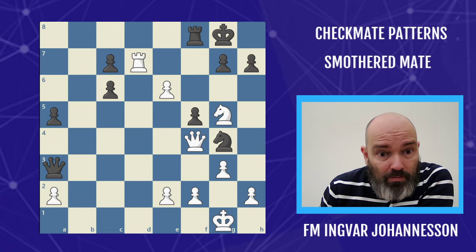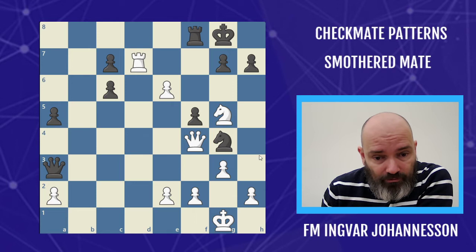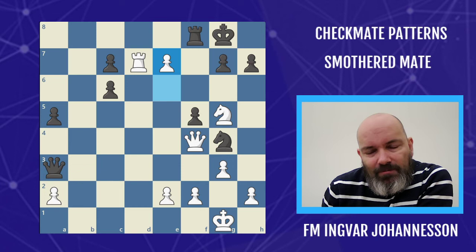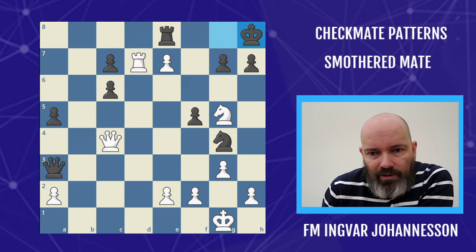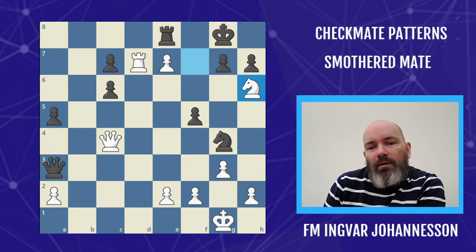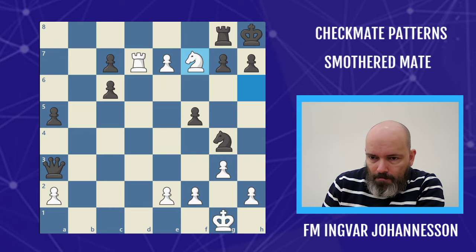Dutch GM Jan Timman managed to get a clean version of this mate against Nigel Short. In the position he played e7, and Short could have resigned but allowed the inevitable. After rook e8, all white needs to do is land a check on the diagonal — the queen comes to c4 on a deadly diagonal. Now the knight comes in, king g8, knight h6, then king h8, and then the queen — crucially protected — and then knight f7, smothered mate.